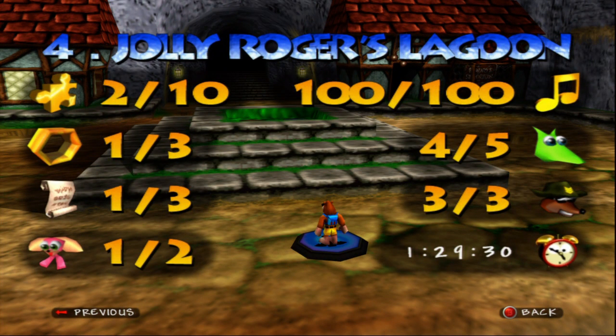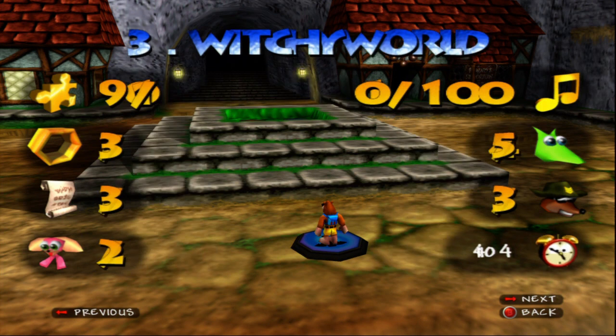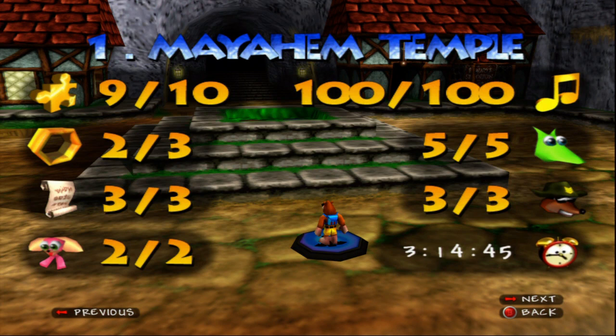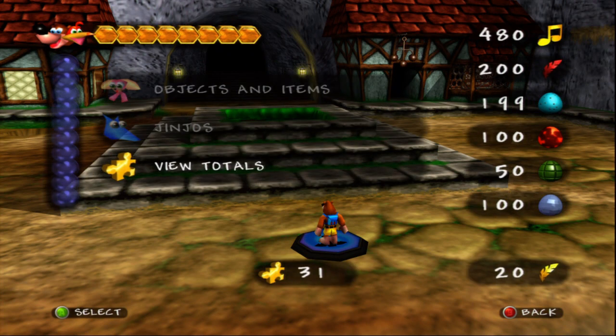We've only got two Jiggies and one of everything else except for the Jinjos and the notes — oh, we got all the notes, I'm surprised. Witchy World — we're missing one Jinjo, and he's with the Triceratops. So we know where both of those are from Witchy World. Glitter Gulch Mine — we're missing one Jinjo, two Jiggies, one Honeycomb, and one Jiggy.